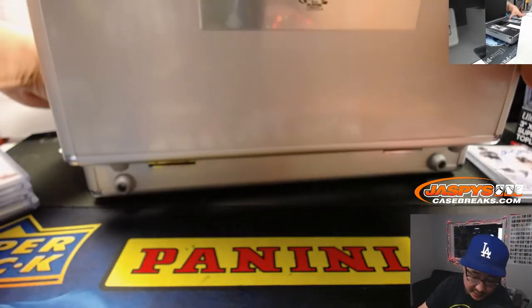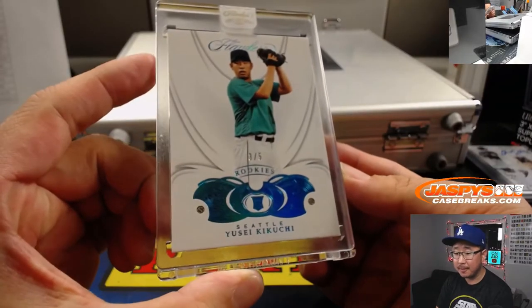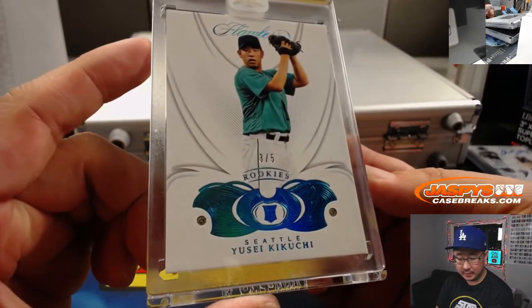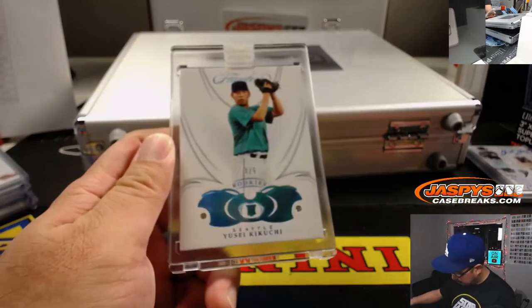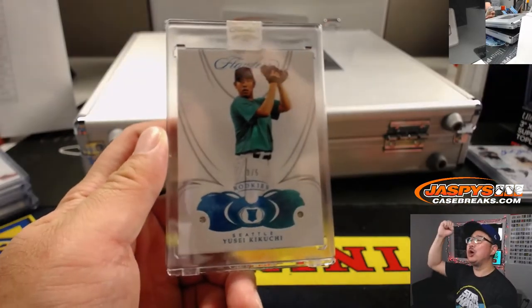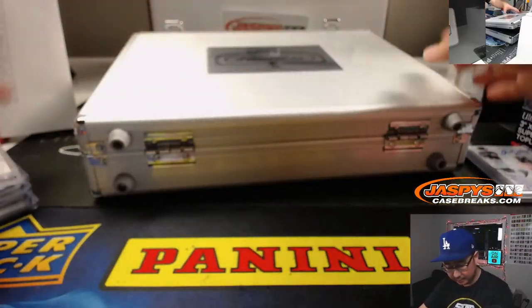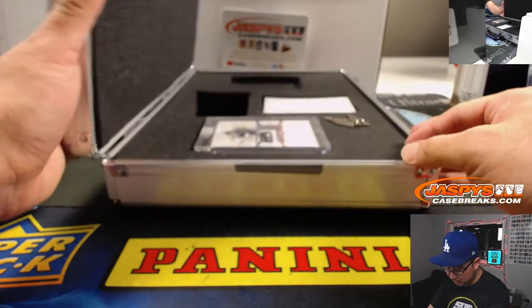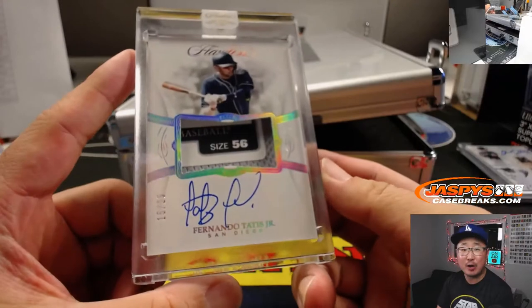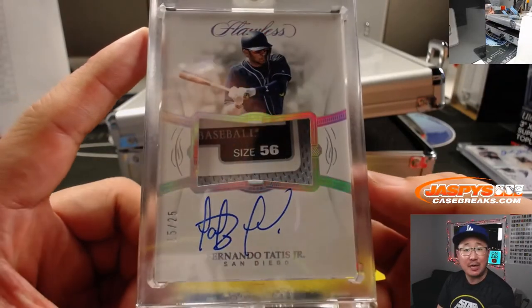On the left side here is a double diamond, 3 out of 5, Yusai Kukuchi — Hans with the Mariners. And on this side — 15 out of 25, laundry tag, Fernando Tatis Jr. That goes to Brian Peebles and the Padres.